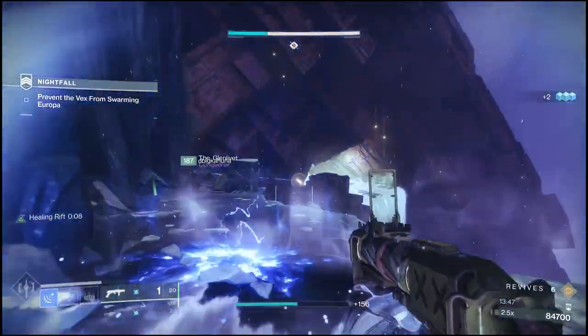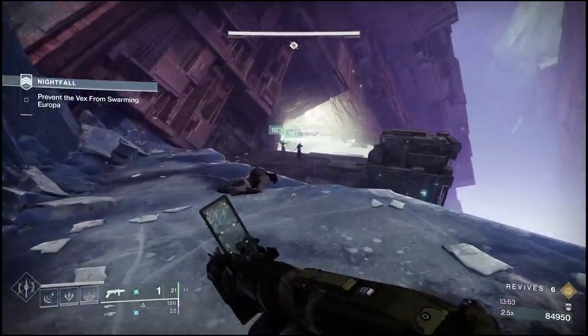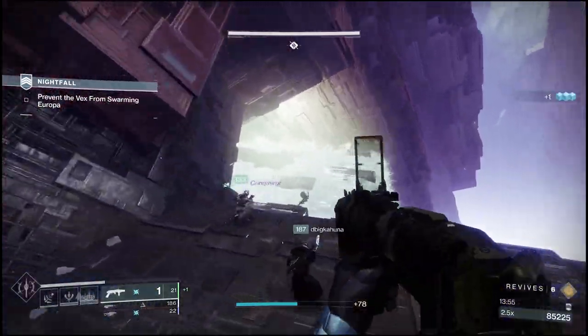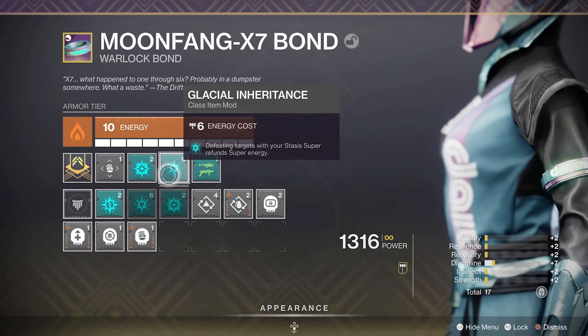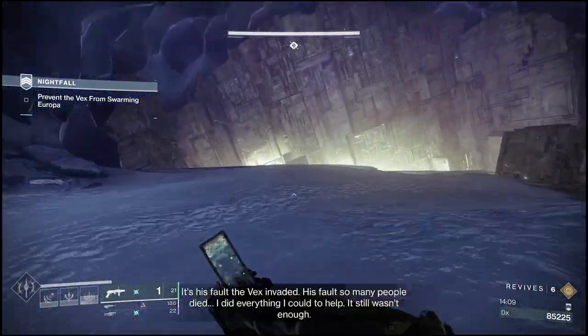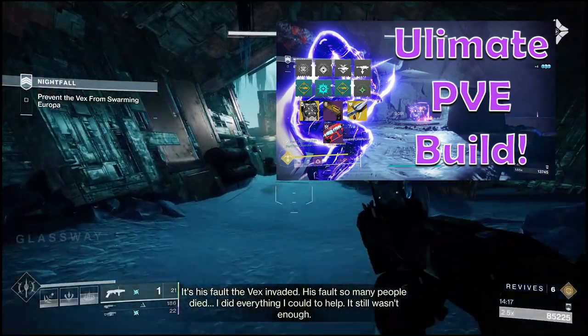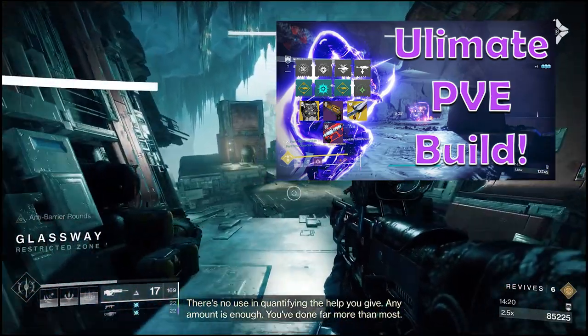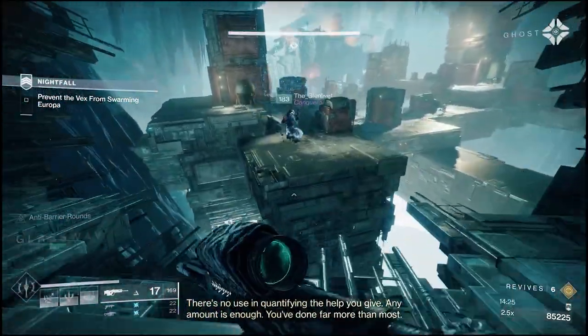On my class item, I'm using Blast Radius — and those stack. So when I get a couple of Rapid Hits, instead of getting one Charge of Light I get two, which lets me stack up really quickly. I'm using Glacial Inheritance, which gives me Super Energy back when I get kills with my Stasis Super — if you time it correctly, you can get about half your Super back pretty quickly. And then finally I'm running Energy Accelerant, which when you have Dragonfly, Chain Reaction, or Firefly on a weapon, amplifies that effect for greater damage.